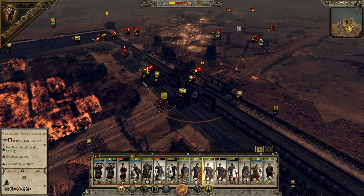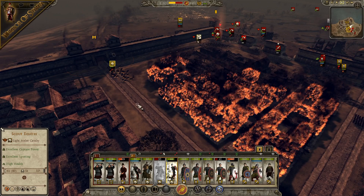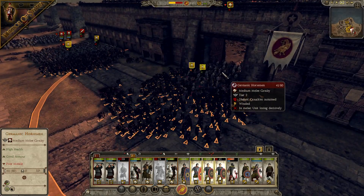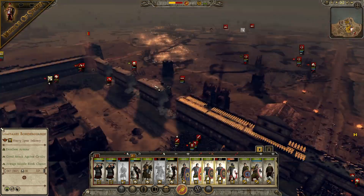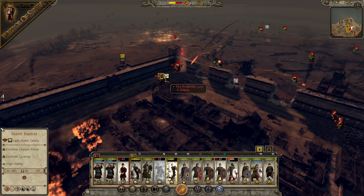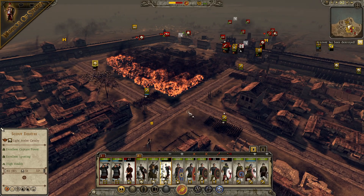The crossbowmen on the wall are still able to fire down — carry that on for as long as you can. One of the units is routing, so they may as well sacrifice themselves. The spears are trying to hold on, but for how long? Germanic Horsemen are pushing in and here comes the General as well. But the balance of power is starting to go in our favour a little bit — even though we are defending like mad and losing a few units, we're starting to gain momentum. The city's been destroyed by a lot of things as well.